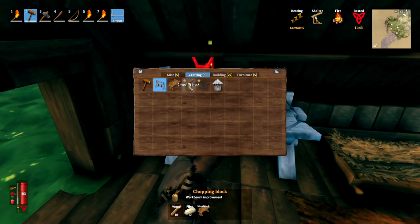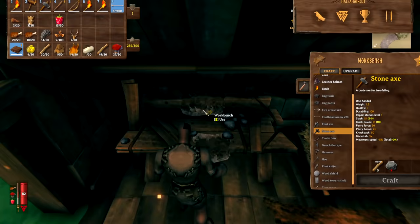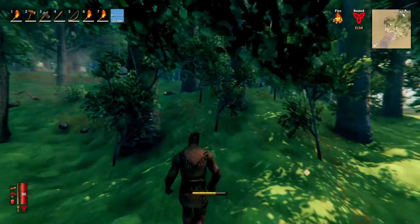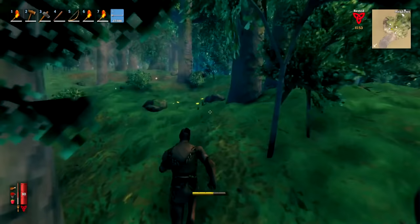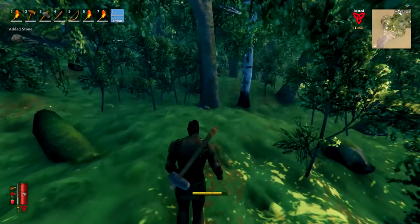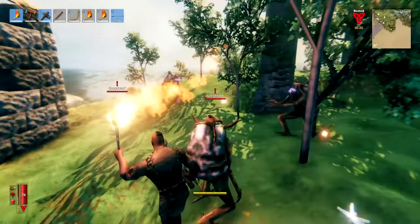Next, make yourself a chopping block. If you've been picking up everything along the way, you'll have the ten flint needed to do this. Place it near your workbench — it upgrades the workbench to level two and allows us to make fire arrows. To make fire arrows we need eight resin per twenty arrows, so we need to go into the black forest biome and kill a load of grey dwarfs, which is another reason it's useful to live near a black forest.